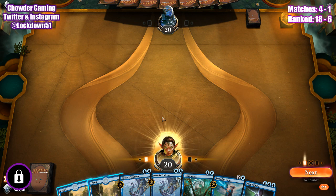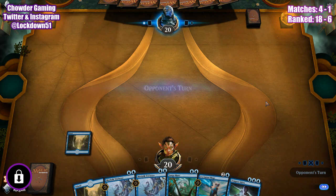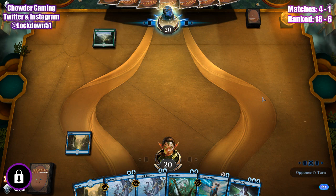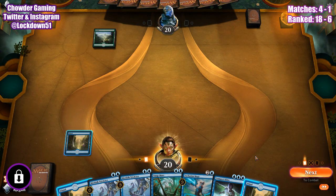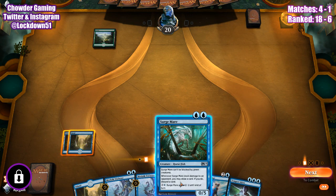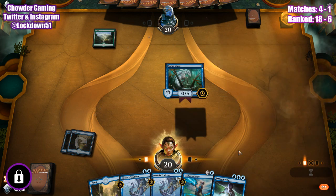What are you guys going to play? This game is running slow on my computer guys, I need to update, I'm sorry — it's a little rough. Forest, pass the turn. Another Island. They're playing green so we're going to drop Surgemare — this would be a good card.